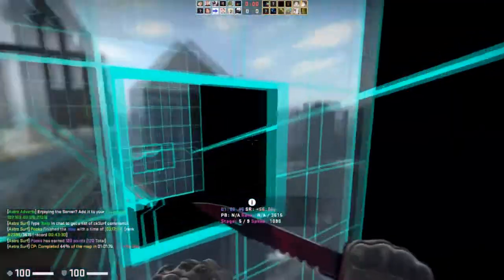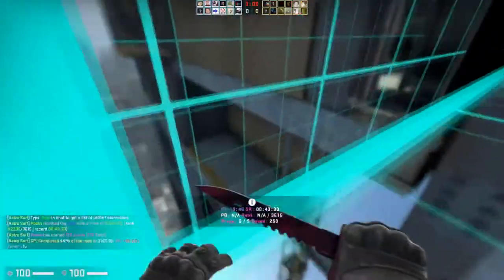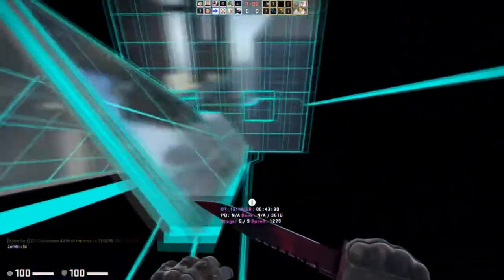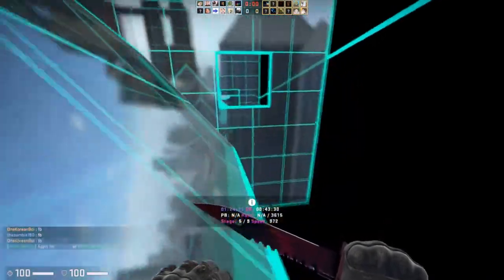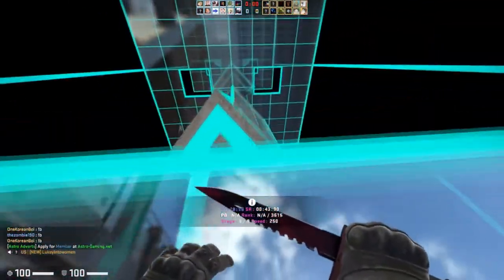As a general statement, gold stickers are going to be the most profitable. Gold stickers are the most desirable - they are the least in supply, which means they also have one of the highest demands because they're so rare and pretty coveted. They are a very rare thing to get from a capsule and so they are obviously the tip top of investing in pro player signature stickers.